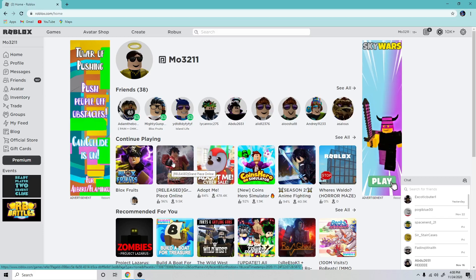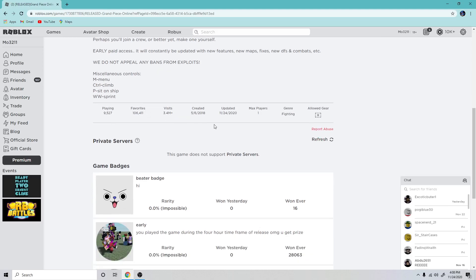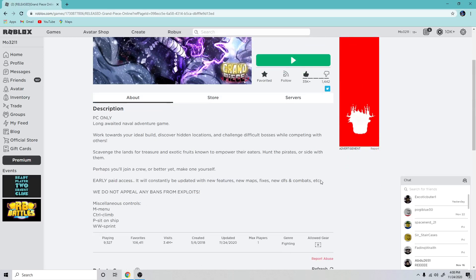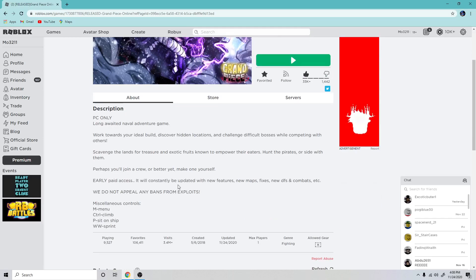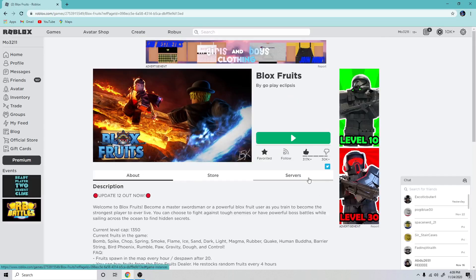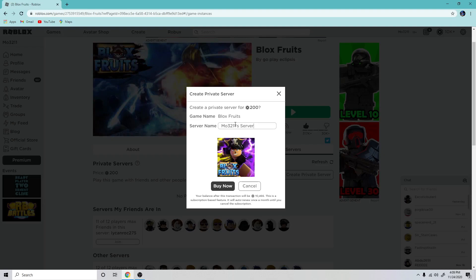First I'm going to give you an overview of both games. Grand Piece Online is a new game that came out about 10 days ago — that's when it came out on Robux but it wasn't playable yet. It came out 10 days ago and it got updated today, because it literally updates every day since it's in paid early access right now. So the game is 300 Robux — I have already bought it. You can't really judge it yet, because whatever you see now, there's probably going to be a lot of bugs and other things. So I'm going to go into Bloxfruits and for the video, I'm going to buy a private server because I do not want to deal with people in the video.